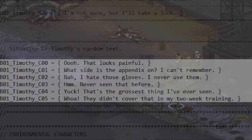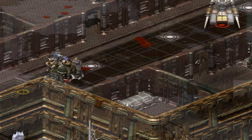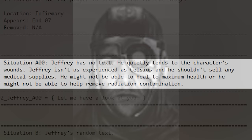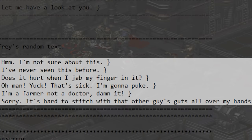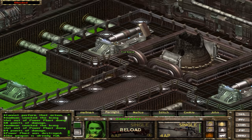Timothy's floating text reflects his proficiency, with lines like "What side is the appendix on? I can't remember," "Nah, I hate those gloves, I never use them," and "Whoa, they didn't cover that in my two weeks training." These lines don't have the same impact in-game though, considering his medical skill never comes into play. The next medic, Scribe Jeffrey, had his description copy-pasted from Timothy and is the only medical officer with no recorded dialogue. He has lines revealing how unskilled he is, like "I've never seen this before," "I'm a farmer, not a doctor, damn it," and "Sorry, it's hard to stitch with that other guy's guts all over my hands."